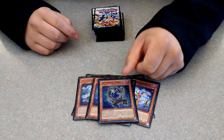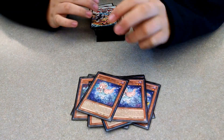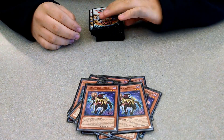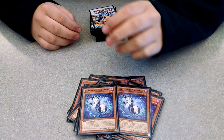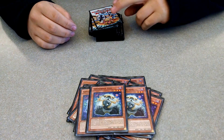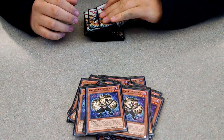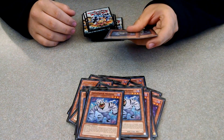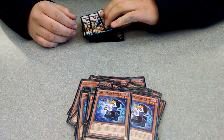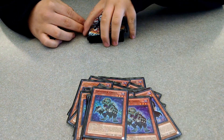Ghost Trick Spectre. Ghost Trick Mary. Next up is Ghost Trick Doll. Then Ghost Trick Nekomisume. Ghost Trick Witch. Ghost Trick Yukiona. Ghost Trick Yeti. Ghost Trick Warwolf. Ghost Trick Mummy. Ghost Trick Stein. Ghost Trick Jiangshi. Ghost Trick Skeleton. Ghost Trick Ghoul.